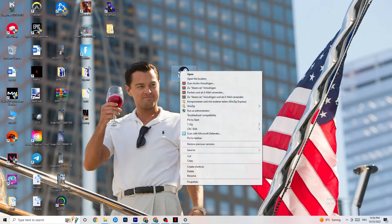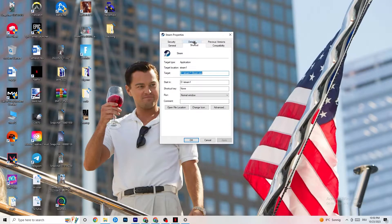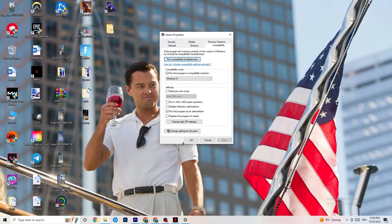If that doesn't fix it, close the game and the launcher, then right-click your launcher shortcut again and go to Properties. Click on the Compatibility tab. I want you to copy these settings: enable 'Run this program in compatibility mode for' and select the latest version available — for me it's Windows 8. Disable reduced color mode, disable 'Run in 640x480 screen resolution,' disable full-screen optimizations, and enable 'Run this program as an administrator.' Click Apply and OK.